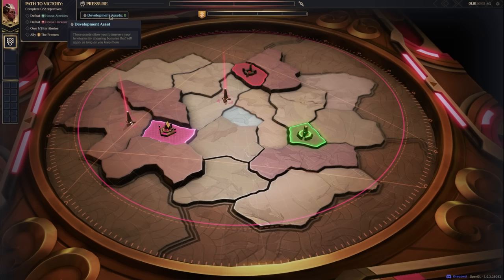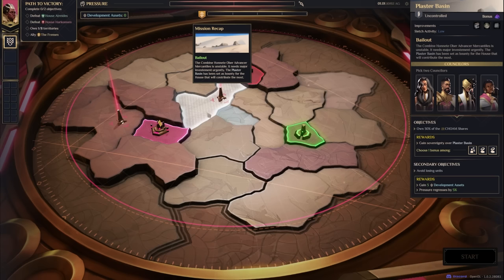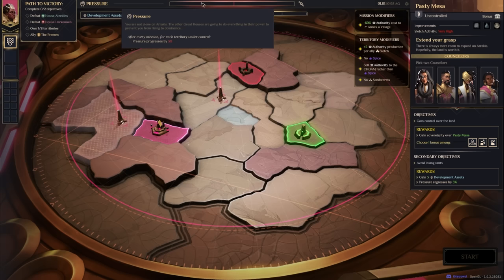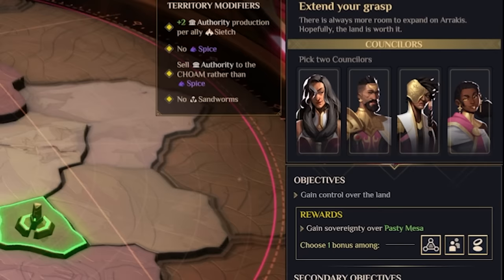We have 'development assets' which let us get bonuses based on improvements in a territory. We can attack the Plaster Basin or Pasty Mesa. The Pasty Mesa is an expansion mission — you get minus 60% authority cost to annex villages, extra authority production per allied sietch, no spice, and you sell authority to CHOAM rather than spice. There are no sandworms, so expand quickly.